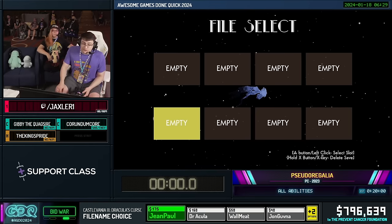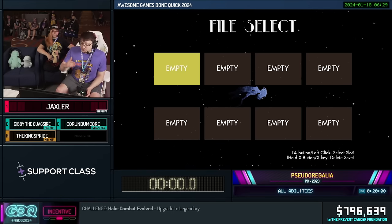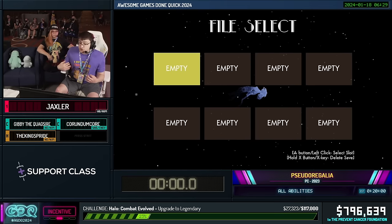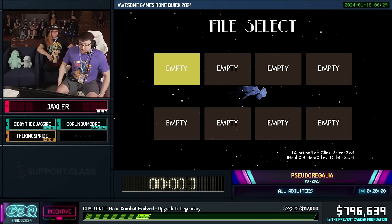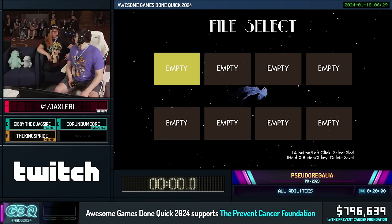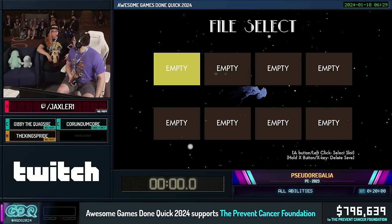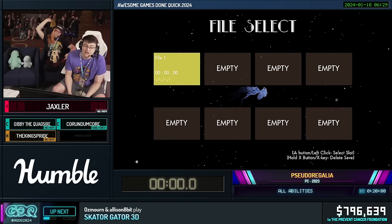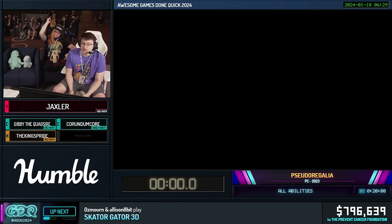So what did y'all donate for? All abilities, as opposed to an any percent beat-the-game run, means that we need to get all 10 major upgrades throughout Castle Sansa. So without further ado, I'm going to need some help from the crowd to count me in. Let's get it going. In five, four, three, two, one, go.